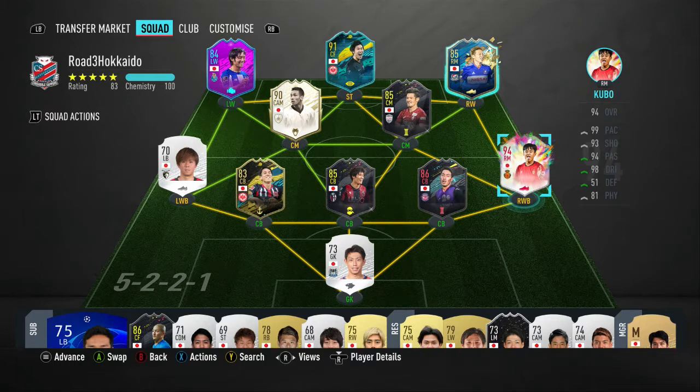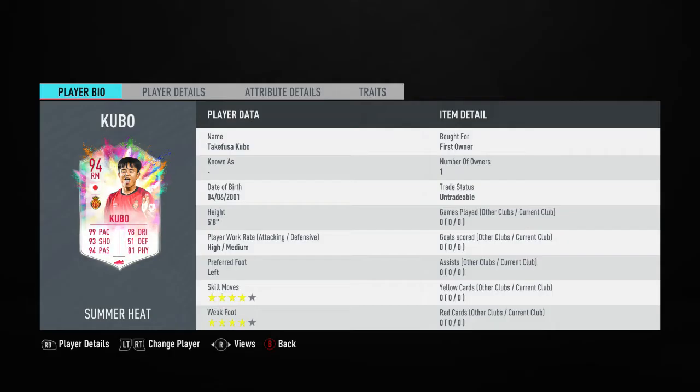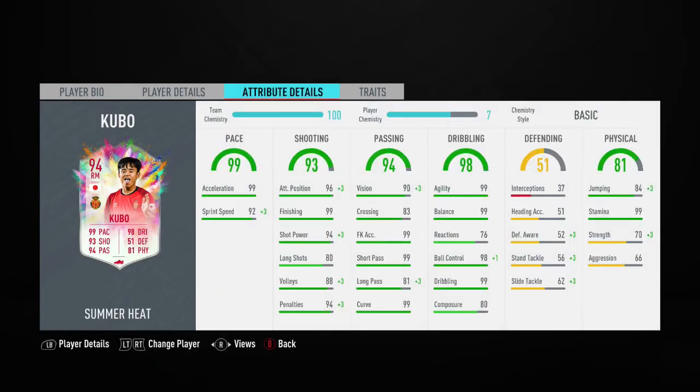Hi everyone, I'm Ghost of Masala and welcome back to another episode of Road to Hokkaido, a series where I take a Japanese team and just mess around with it basically and do whatever I want. We have Kubo and that's what's good, but we don't have a Ripper Sarko. In this video I'm going to take a look at should you play Kubo at right back, I'll do a summary at the end, and is he good at right back — just play him at right back, I mean that's what I've been doing.